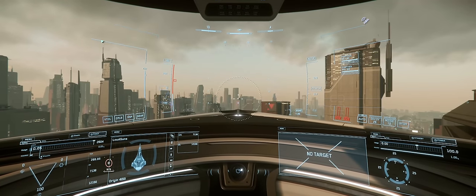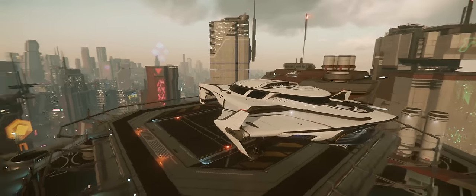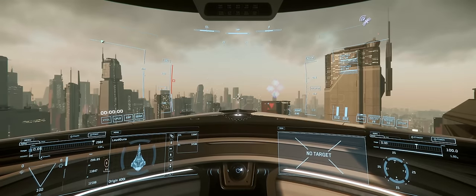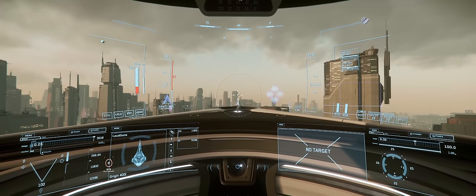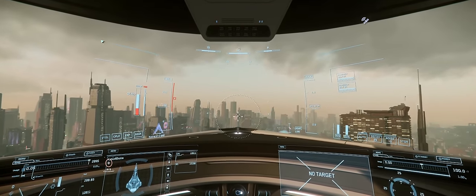In terms of handling though, we're back down to earth a bit after the Mercury, with max pitch and roll at 29 and yaw at 75. Meanwhile SCM speed of 185 and max speed of 1250, meaning it's actually only a little bit slower than the fastest entry.